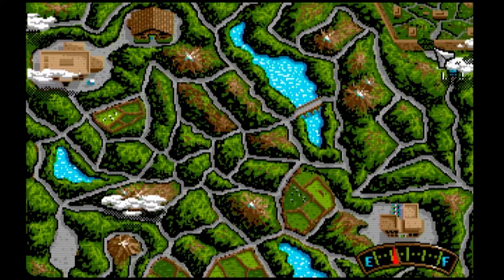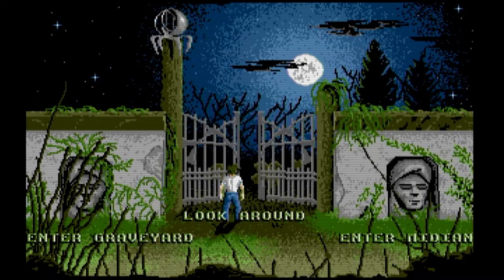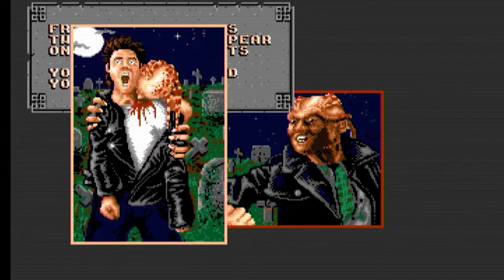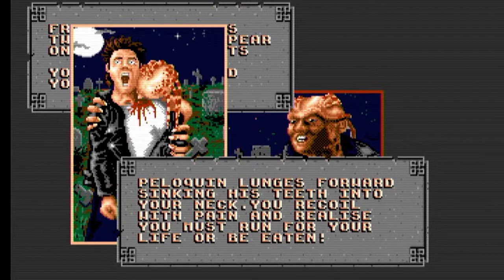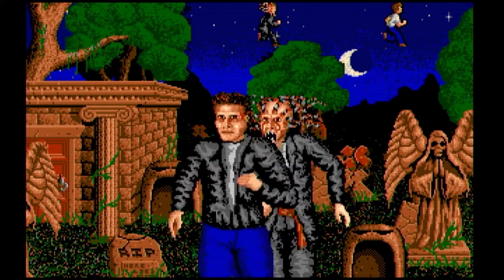Here we are at Midian. This is the bit I could never get past 30 odd years ago because I hadn't a clue what I was doing. You've got to spam the fire button or the left mouse button and press it as fast as humanly possible to get away from Pelequin.